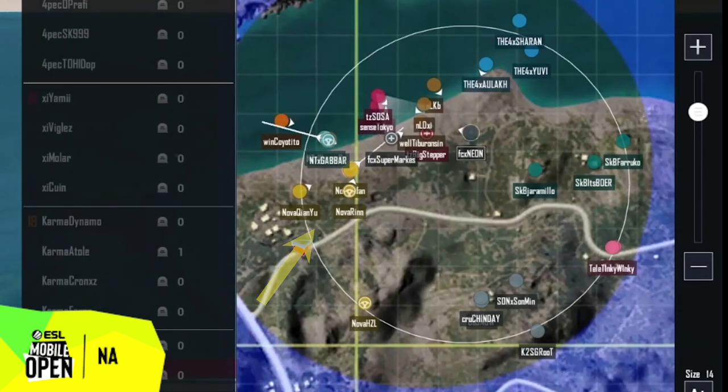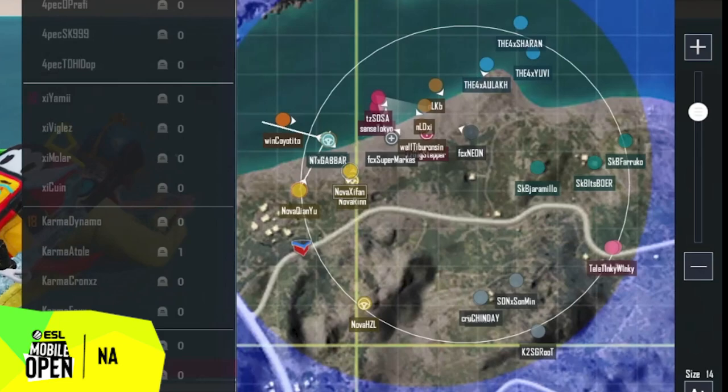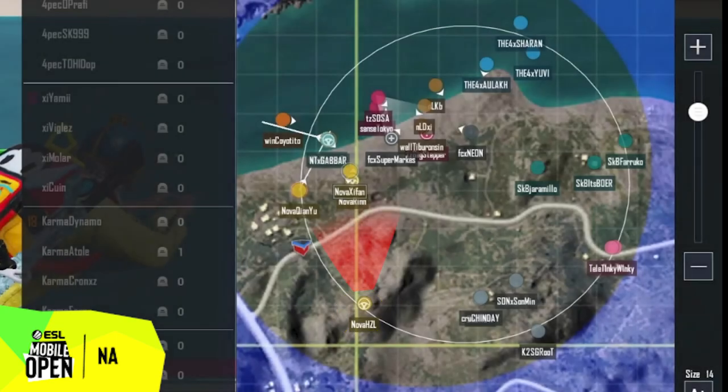Now that Nova has secured themselves plenty of space to work with using the various splits, they utilize a 3-1 split in the late game to focus down the side with more enemy players. The one player that is left behind acts as a supporting player and also maintains a good position to monitor the rest of the battlefield.